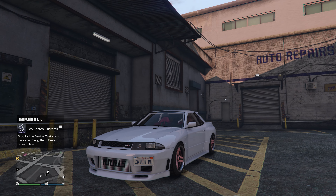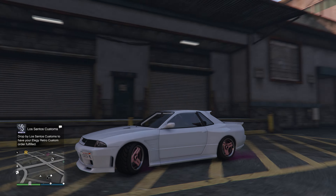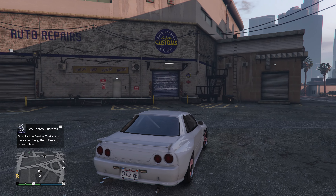Here we are in game in my old Elegy car, which I selected on the website. Just drive into the garage and your plate will be on.